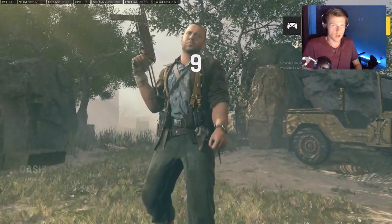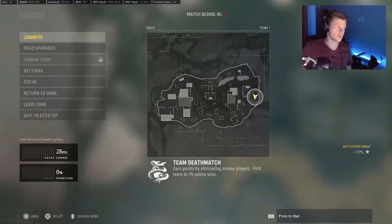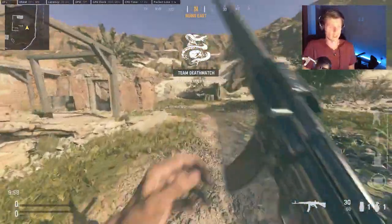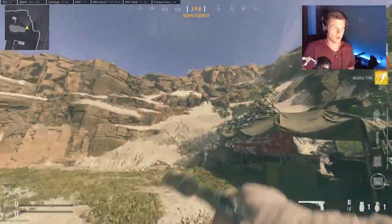It doesn't matter what side you start on because you can do it on both sides. In this case we start on Sea, so we're going to start on the Sea flag side. Now I have Ninja and Double Time on here, because if you're not running Ninja, what are you doing? So anyway, you're going to sprint over here — it is this rock right there that I just shot.